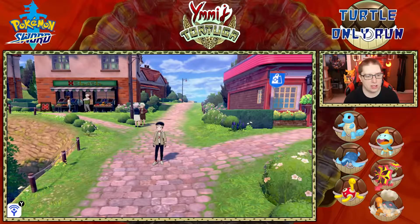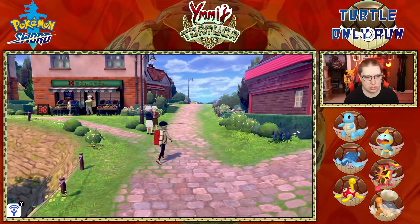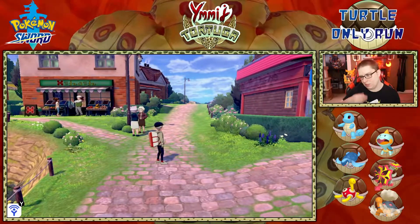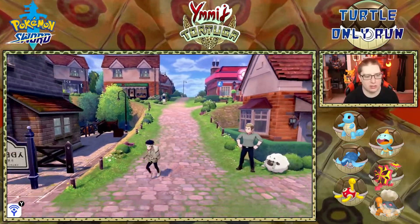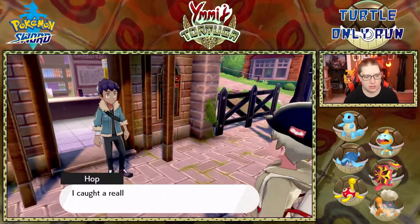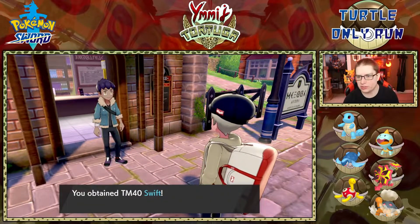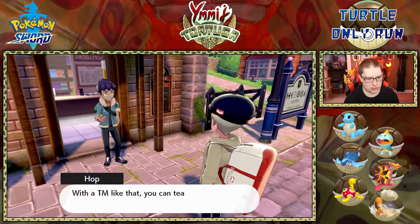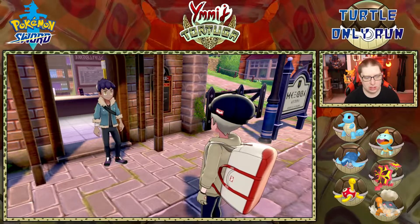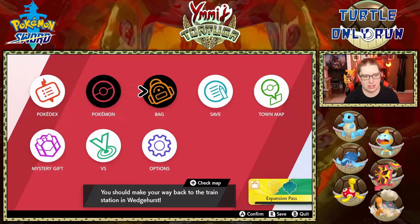Niko and Rocky are both at level 13, so they're in proper order. I swagged out a little bit — I don't think I actually changed clothes on camera last time, so that's really cool. We're going to continue into the wild area. Hop is going to give us our TM — this is normally Swift, and it is Swift.